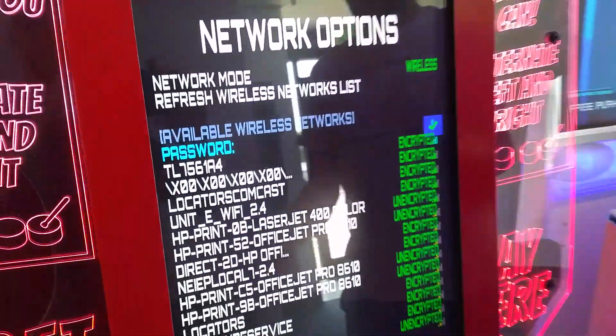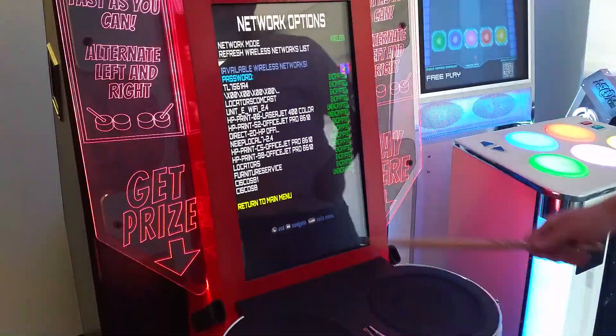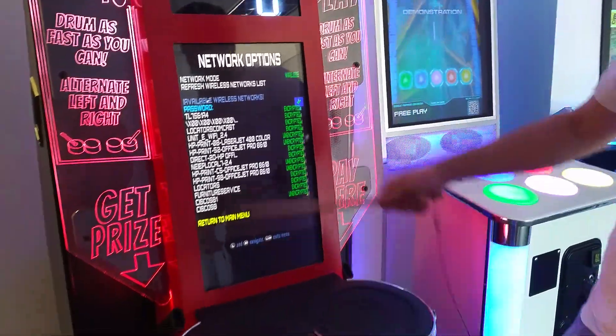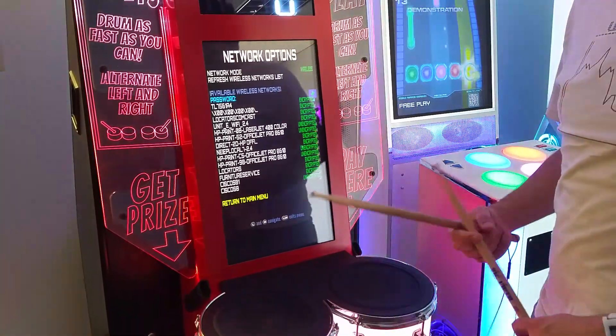Once you've entered your entire password, hit both sticks. It should connect. Then you just have to return to the main menu and exit the menu, and it will restart the game without restarting the whole machine. And you should be connected to Wi-Fi then.